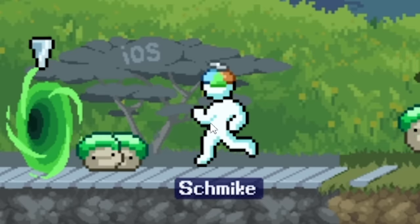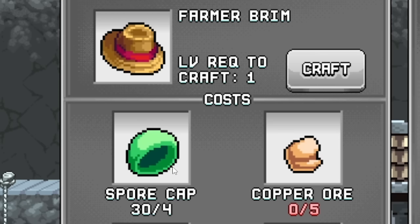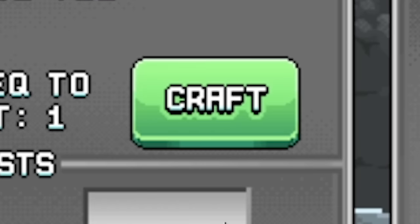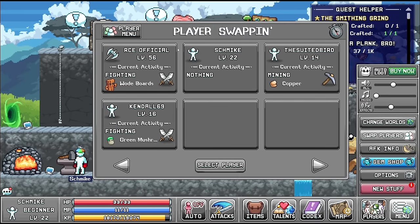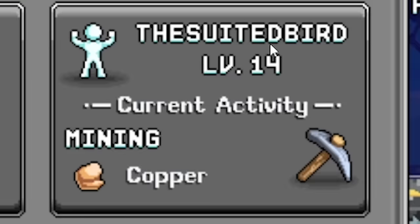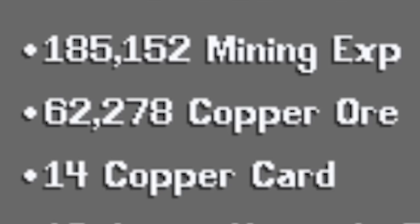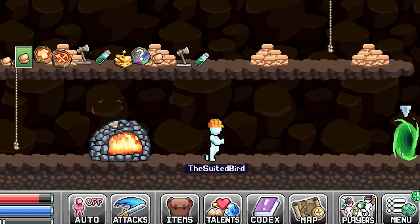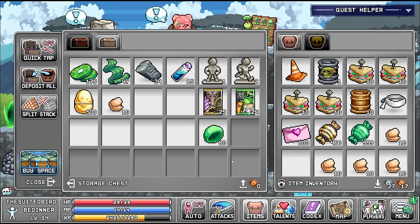If we head back into the portal and go to the crafty block, we can craft a farmer brim with some spore caps and we need five copper ores which we don't have at the moment. The orange tea we do have everything for, so let's craft that. Now we just need five copper ore. I think I left one of my other players mining - in the player swap menu the suited bird was mining. He should have a load of copper on him - yep, 62,000 copper ore! We'll claim all of that and head into the portal on the right to this chest where we can stack the copper ore in.